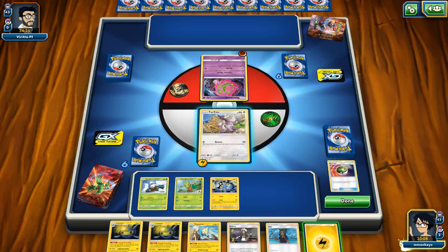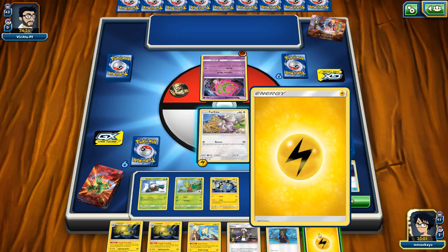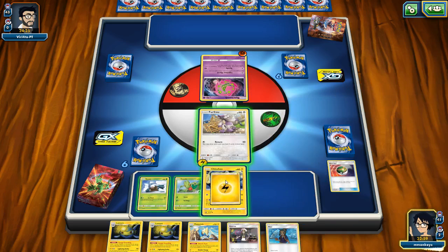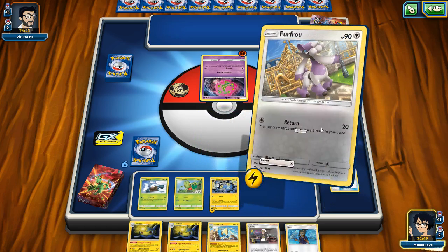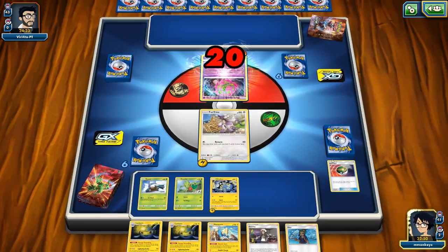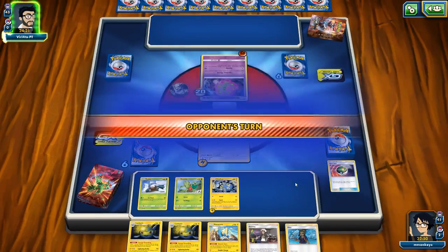Lantern, we found in the past was quite useful for us. So let's put down our Chinchow. We'll put an Electric Energy on Chinchow since we only have Electric Energies. We're not going to get any draws off of Return, and that's okay because we can just throw down a little attack on Spear Tomb. That's okay for now.